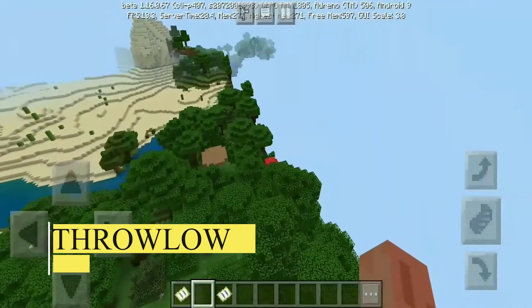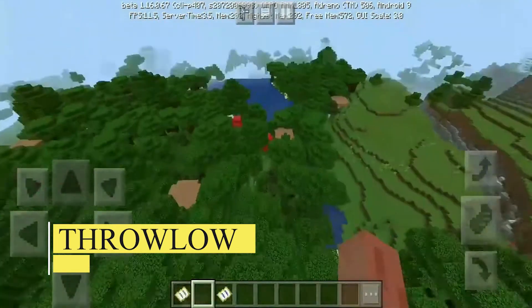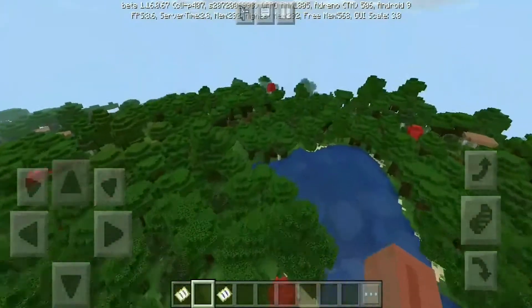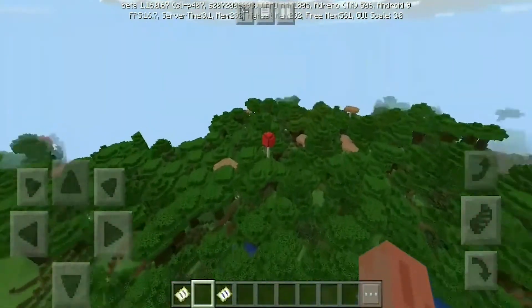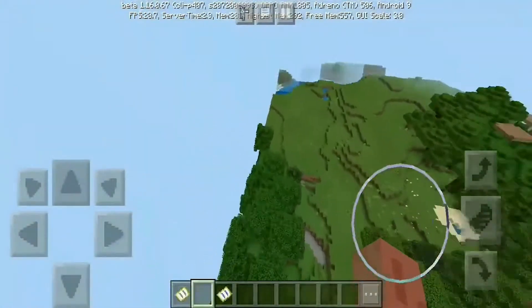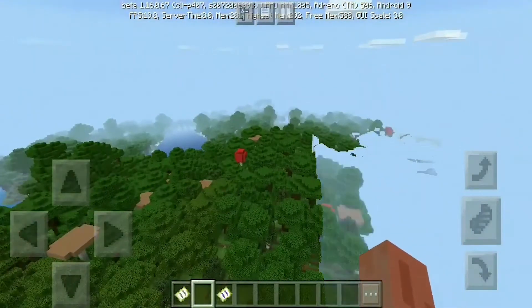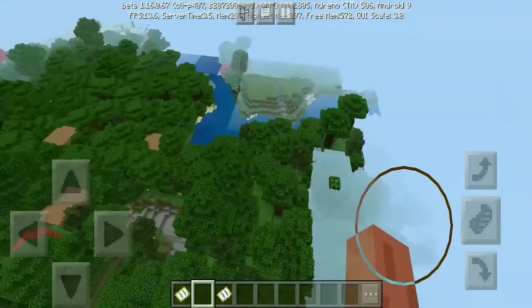Seed for a Woodland Mansion. The seed is throw-low in version 1.14. Woodland mansions are famously tough to locate in Minecraft, but this seed handles all the legwork for you — spawning barely 100 blocks away from one of the most difficult-to-locate structures. Construction of a Minecraft home, collection of resources, and preparation for a raid on an opulent estate in short order are all recommended.